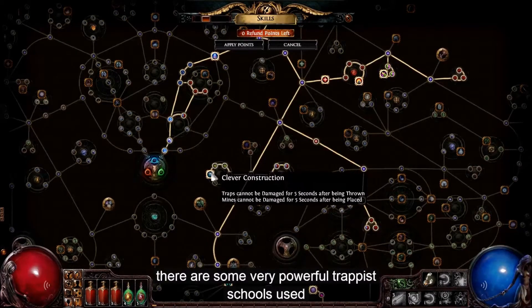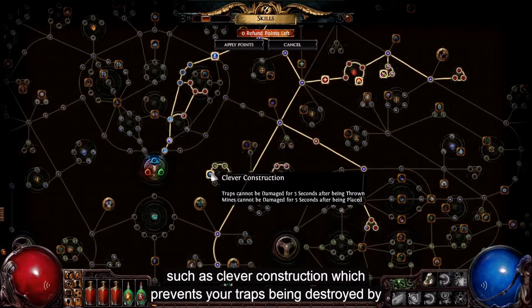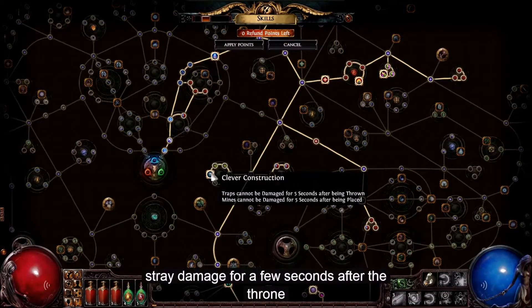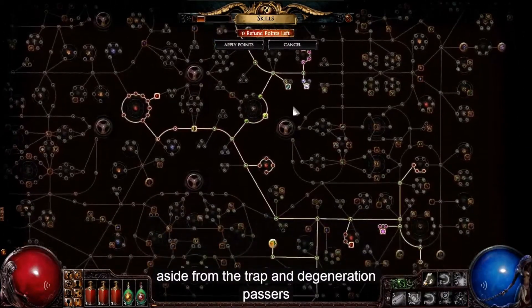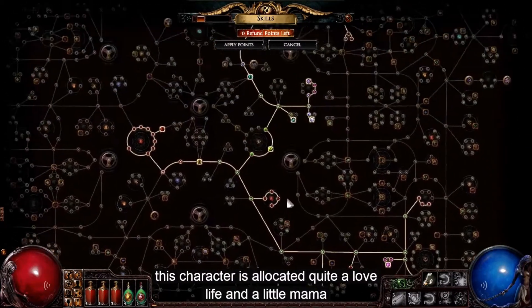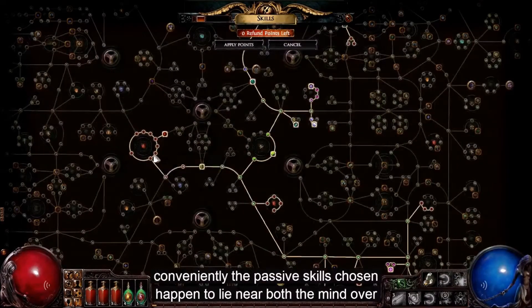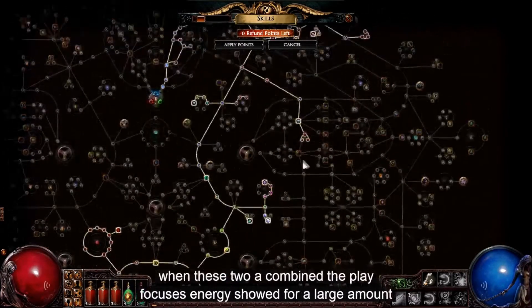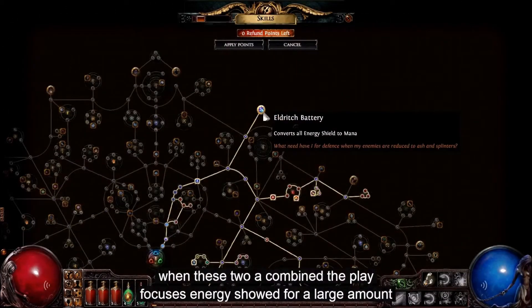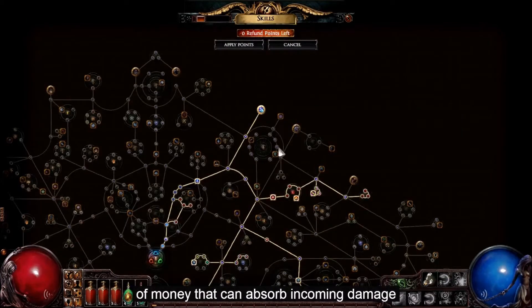There are some very powerful trap passive skills used, such as clever construction, which prevents your traps being destroyed by straight damage for a few seconds after they're thrown. Aside from the trap and degeneration passives, this character has allocated quite a lot of life and a little mana. The passive skills chosen happen to lie near both the mind over matter and eldritch battery keystones. When these two are combined, the player foregoes their energy shield for a large amount of mana that can absorb incoming damage.